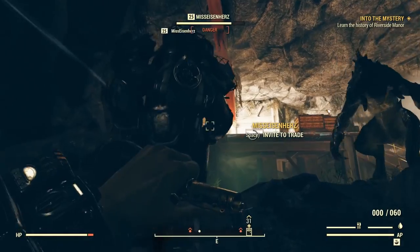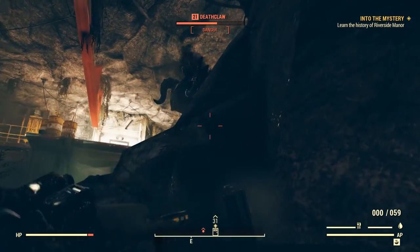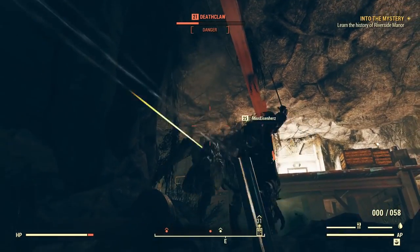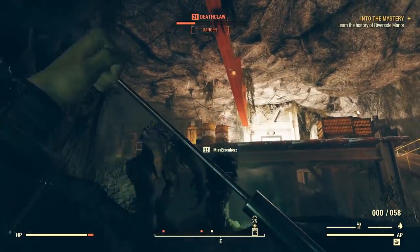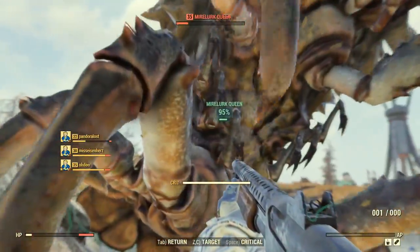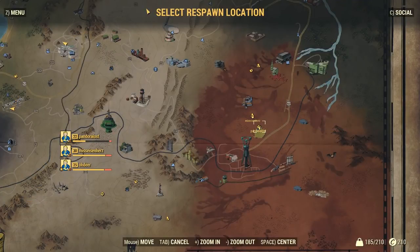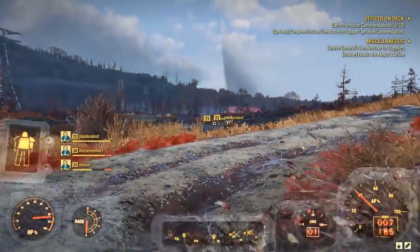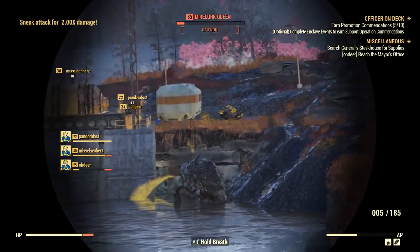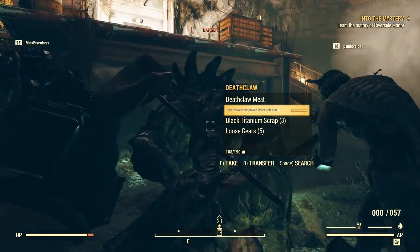I would always recommend going to some of the higher level zones with just one other person. The Fallout AI is really geared towards a single player game, so mostly they'll just focus on one person — that gives the other person a ton of freedom with taking them down. I've seen enemies literally run past other players to chase their target. And if you really just want to level up, don't be afraid to die. Don't waste your stimpaks or rare items to stay alive, because death in this game has basically no consequence — you can often respawn for free at a local location or on a teammate. The only time this isn't true is when you're indoors; then I would try and stay alive.